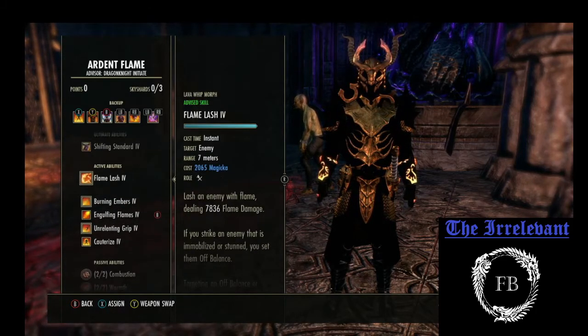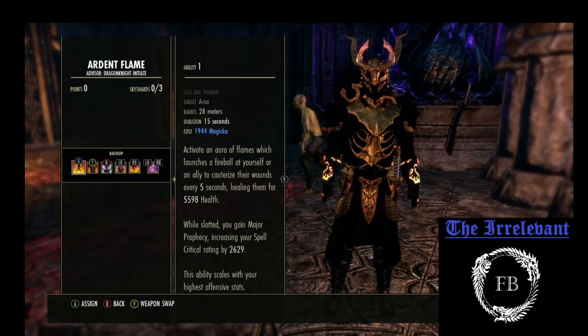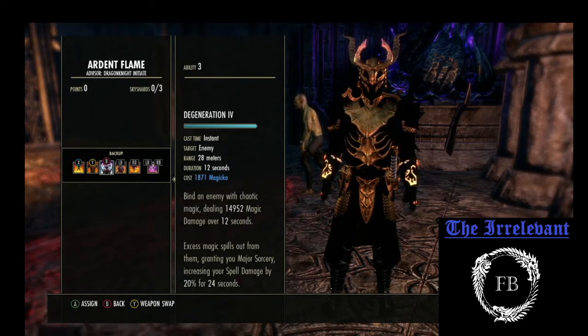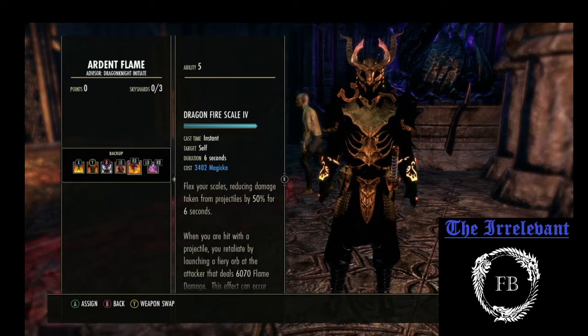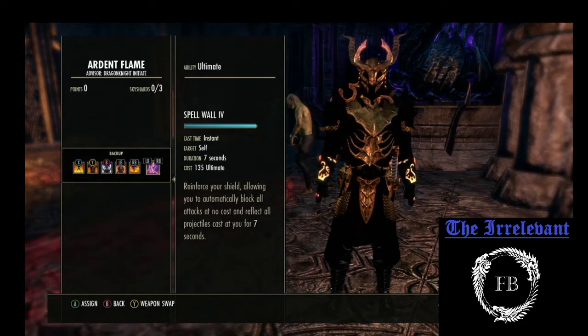And then on the Back Bar, we're using Cauterize, Coagulating Blood, Degeneration — that's going to give us our Major Sorcery — Volatile Armor, and Dragon Fire Scale. And then for the Ultimate, we're using Spell Wall.